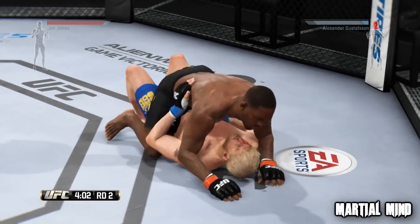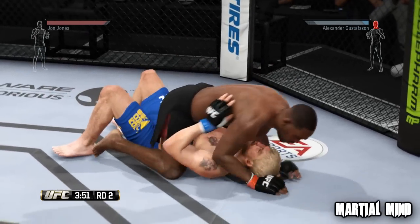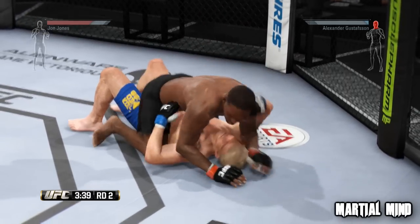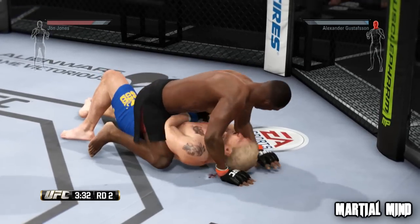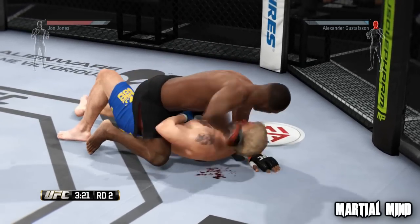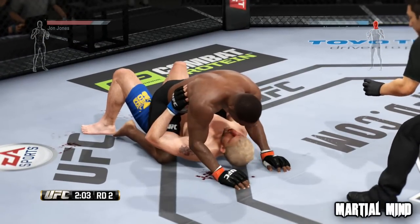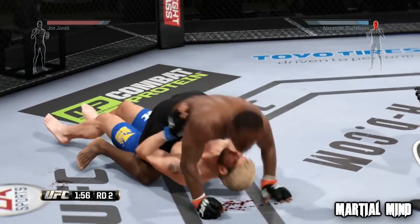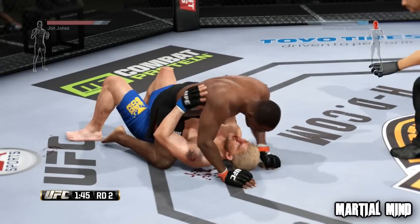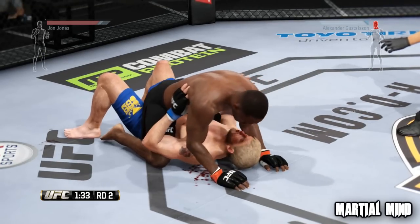The controls in some aspects have been made much more user-friendly. In the stand-up department, it's easier to throw complicated flashy strikes than in past games. But when you get to the ground, it's a lot more complicated — and that's been done properly, with the fundamentals of grappling in mind. You can't just block all transitions with one control; now you have to determine which side your opponent is trying to transition to before you can stop them. You can't spin the stick like a wild man, and you won't stop a better player from transitioning. If a better player gets you in mount, you're done.